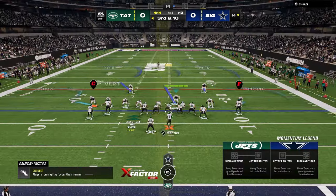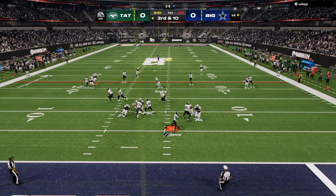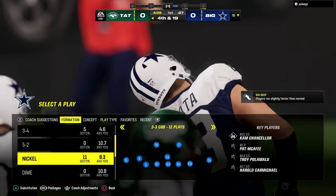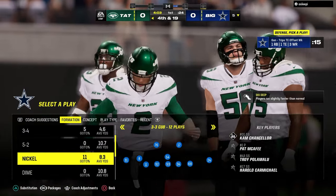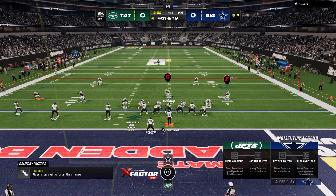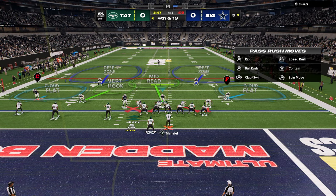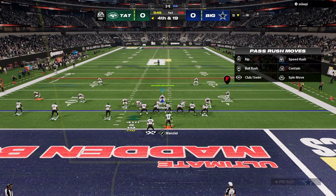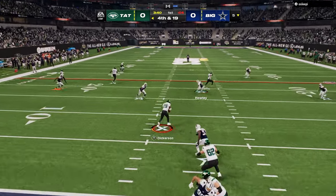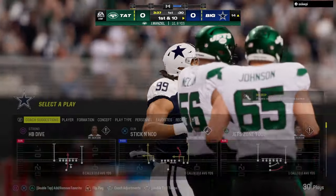We're going to be in 3-3 Cub defensively today and also talking about Jets offense. If you want to get these full e-books, they're on my school.com community page, linked in the description — that's where you get access to all the offensive and defensive e-books for both Madden and for NCAA or college football. That's dropping really soon, and we're going to be doing a ton of content over there.